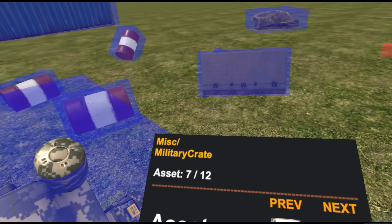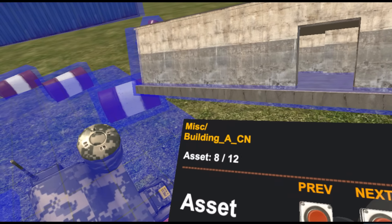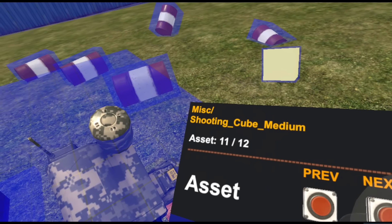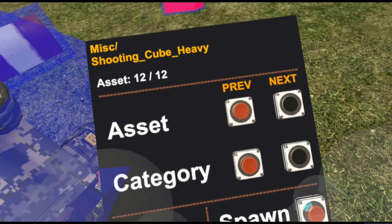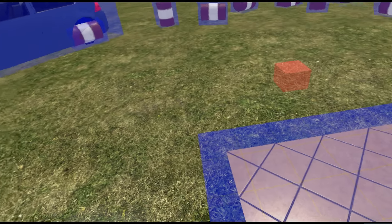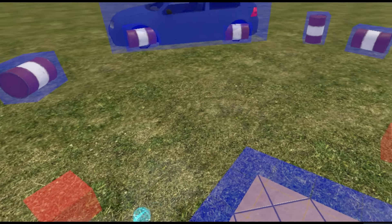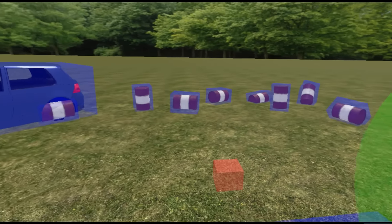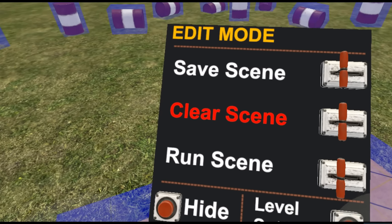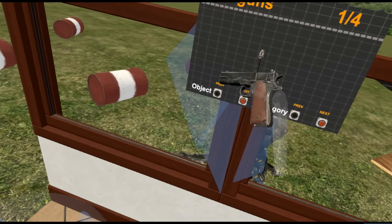A military crate, even a concrete building - so there's absolutely loads and loads of stuff in this game at the moment. So once you do have some sort of scene set up, you just press up on the thumb pad and then just run the scene. Oh my god, I'm already going to get under fire here - this is not good!